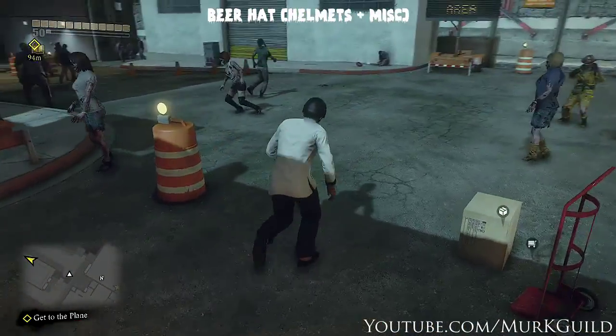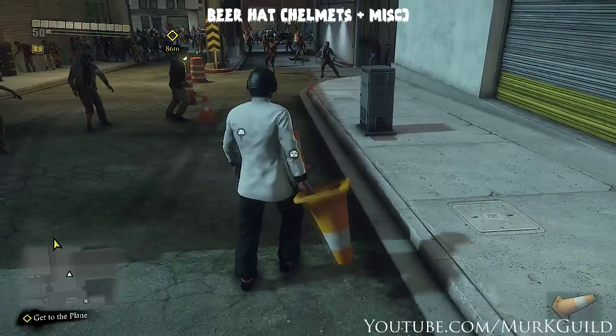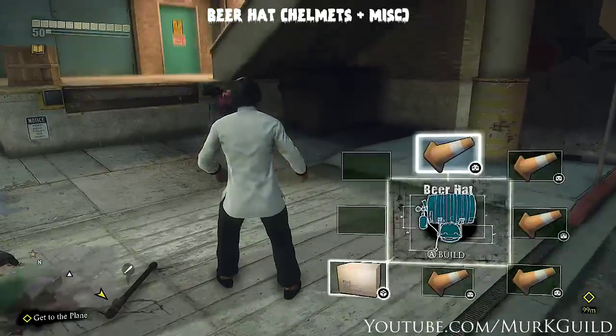The beer hat's really easy. Once again for helmets I'm just going to use the pylons because they always spawn a lot of them next to each other. Miscellaneous items are all over the place — usually cardboard boxes.